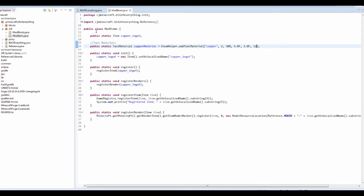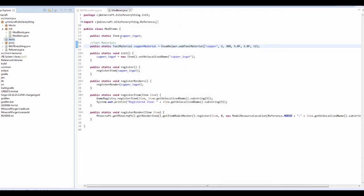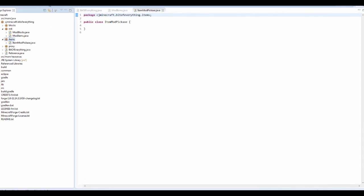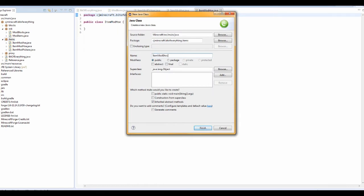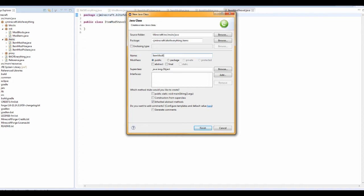So we've added our tool material. Now we're actually going to go and make a new package — this is going to be for items. Because with a block we can't use the built-in item; you actually have to make your own. So in here we want to add a new class and we're going to call it ItemModPickaxe. Going to create another class ItemModAxe, another class ItemModHoe, another class ItemModShovel, and yet another class ItemModSword.